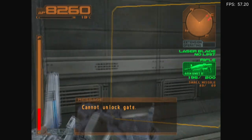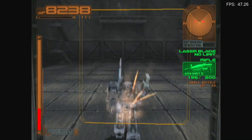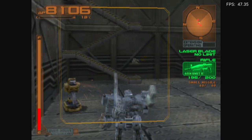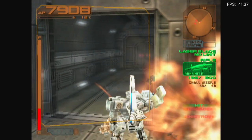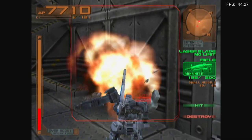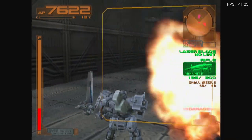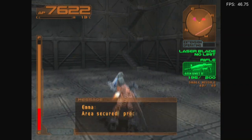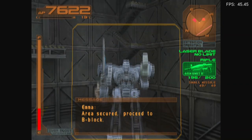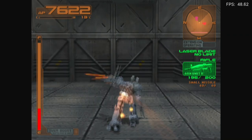I have to press circle — that's why. I didn't realize circle was my interact button because it was how I used my laser blade. This is very bad. This is worse than Nexus, I would have to say. Anytime I try and do anything, the game just dies. It's not playing very well at all. It seems to really not like the laser blade. Just look at the FPS — it's right about 48.6. But as soon as I hit the laser blade, it drops down to 37.